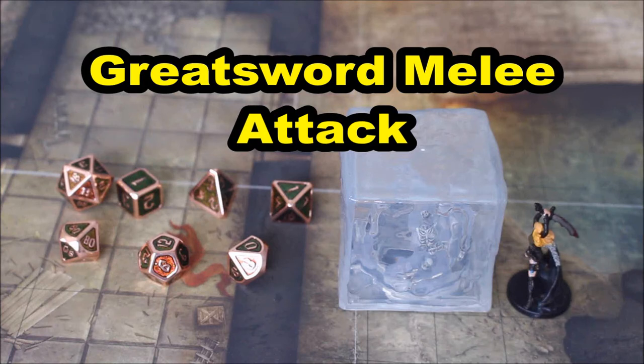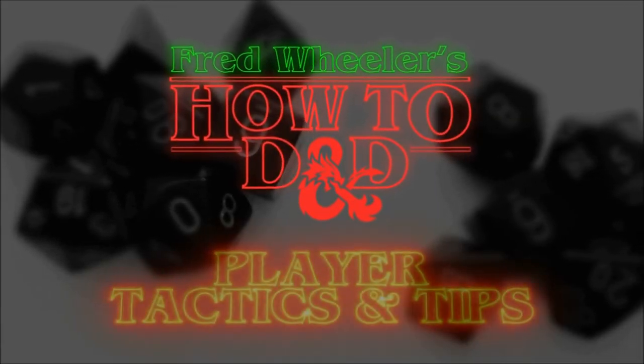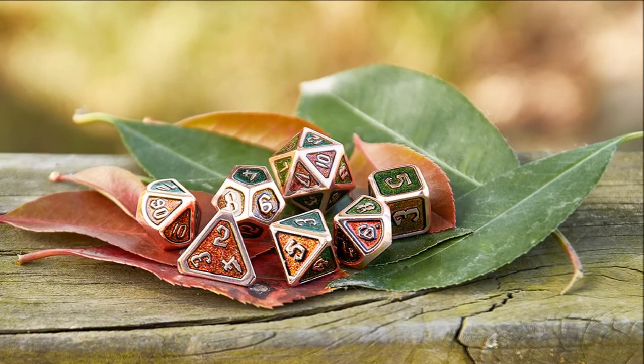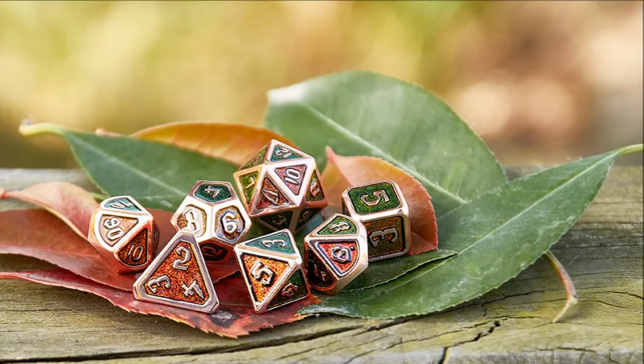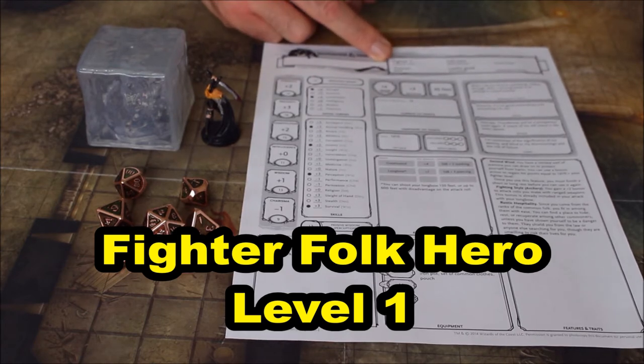Hi, welcome to How to D&D. My name is Fred Wheeler and today I want to talk about how to make a greatsword melee attack. This video is brought to you by D&D WoW's color changing dice. For this demonstration I'll be using the pre-made character sheet from the Dungeons & Dragons 5e starter set. This is the fighter folk hero.